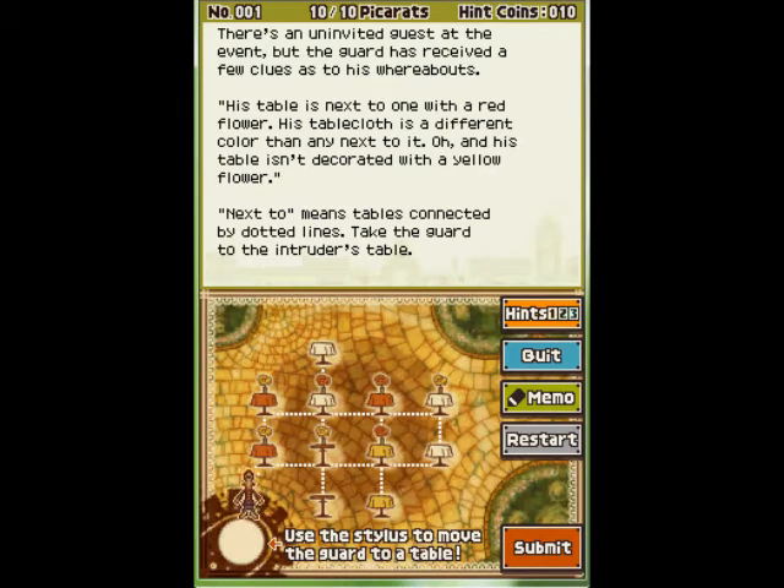I can definitely make sure that the intruder is not sitting near a table with the same color tablecloth next to it, and they don't have any yellow flowers on it. So that eliminates about five tables. I'm going to guess the table with the red flower and the red tablecloth, as it's beside a table with not the same color and it's beside a table with a red flower — there's one below it and one beside it.